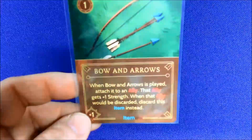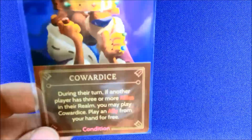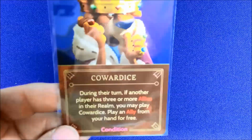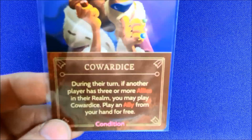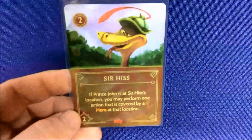He's got Nutsy, plus one to allies. King Richard's Crown makes your cards cheaper, and he has Bow and Arrows. He has Cowardice as a condition — kind of funny because most villain conditions feel powerful like Tyranny or Malice, but Cowardice reflects his weakness. If any other player has three or more allies in the realm, you may play Cowardice to place an ally from your hand for free — which helps you avoid spending the four power you're trying to build up. He also has Sir Hiss and Trigger.